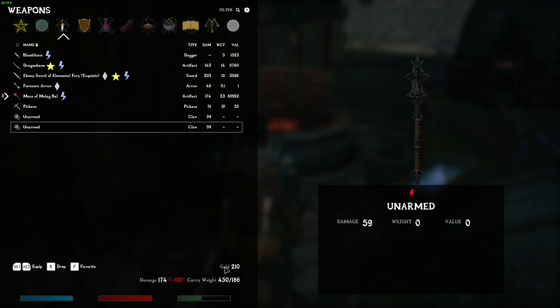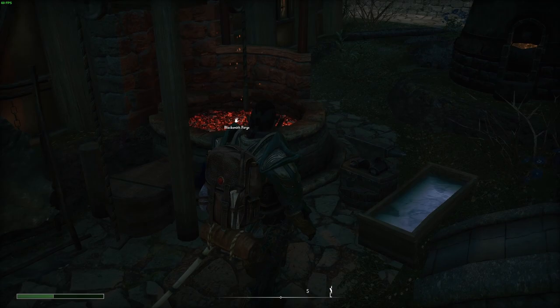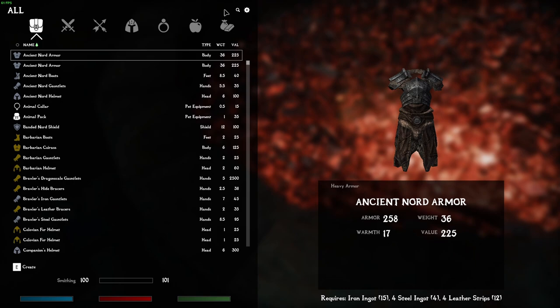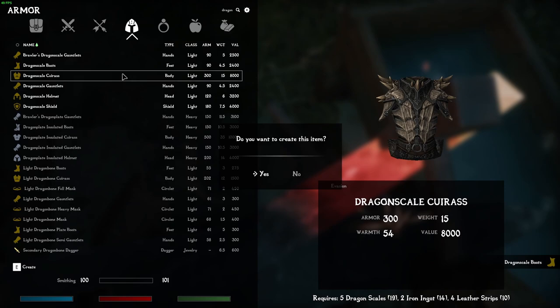One of the things we did get was dragon scale smithing. I also picked up Dragonbane and I spent most of my money on getting all the proper ingredients to craft that armor. I do have 22 dragon scales, which should be more than enough to craft a full set of dragon scale armor, which I will do right now.